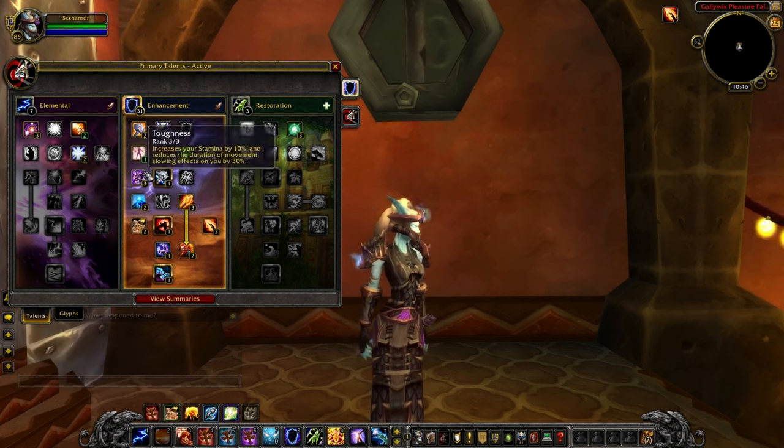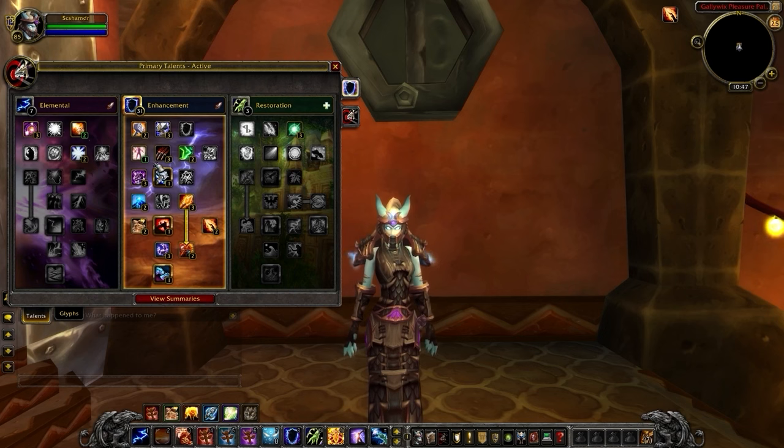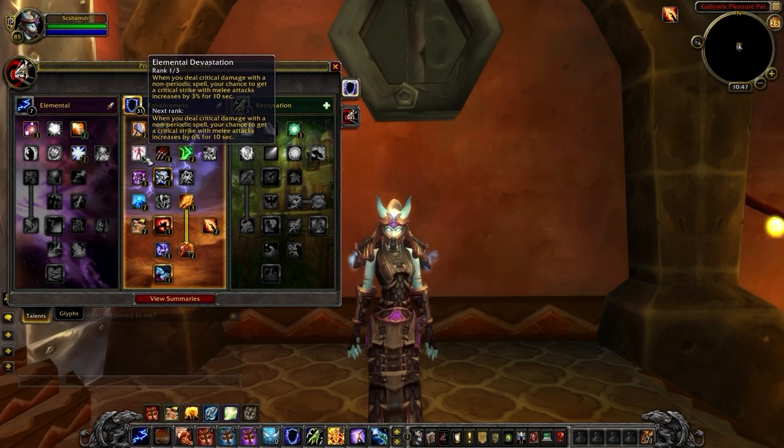Your flexibility is going to come from Toughness. We've devoted all three points to this talent, as you are going to be the main kill target in most matchups, and the extra stamina is going to help. If you really wanted to, you could remove up to two points in Toughness or one point in Flurry to put up to three points in Elemental Devastation. This will be more damage, and you should only do this if you're certain you're not going to be the kill target in your comp.